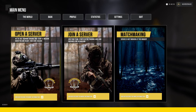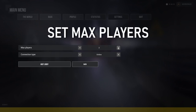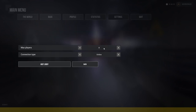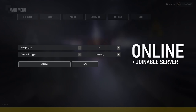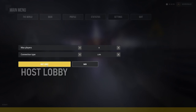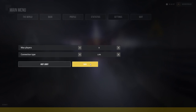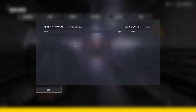Starting or joining a server is done by going to the World. To open a server, set your maximum players — eight is the max. Set your connection type to Online if you want others to join and be listed in the server browser, or LAN for local area network. Click Host Lobby.